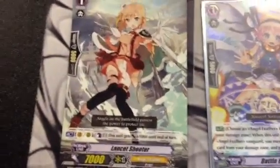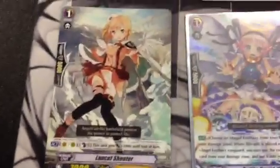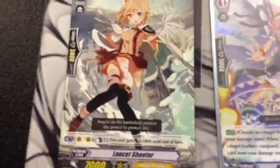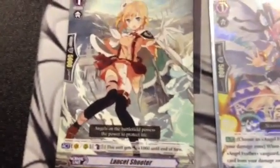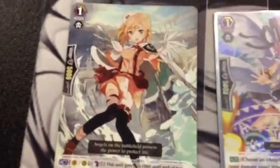Then we have Lance Shooter — basically an Iron Tail Dragon copy. Very simple effect: Counter Blast 1 and she gets 1000 power; you can stack the effect to make her a 9k or 10k, etc. I personally don't like running her because she's a 7k base. A lot of people want to run her over Bethno — the generic 8k — just because of personal preference for a full-girl deck, and that's fine, but it's mostly a matter of personal opinion on this card.